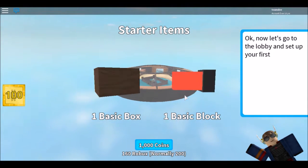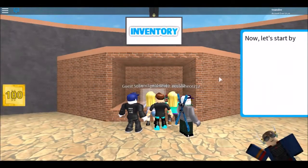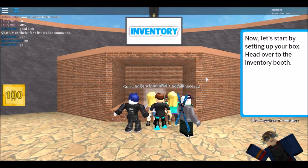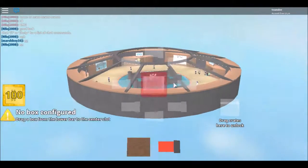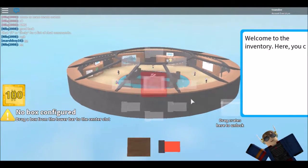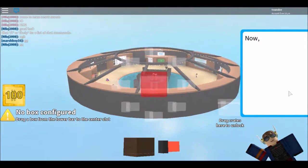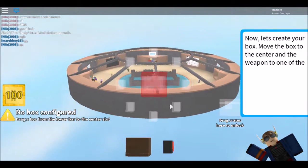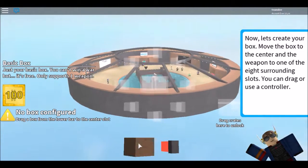Now let's go to the lobby and set your first box. Now let's start by setting up your box. Head over to your inventory booth — the inventory, whatever it's called. Here you can customize your box for battle. Now let's create your box. Move the box to the center and the weapon to one of the eight surrounding slots. You can drag or use a controller.